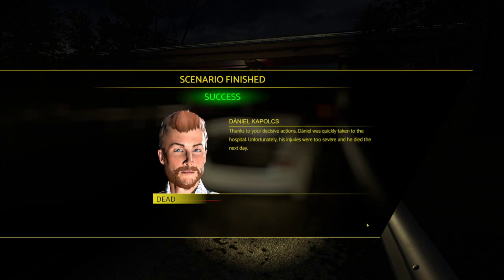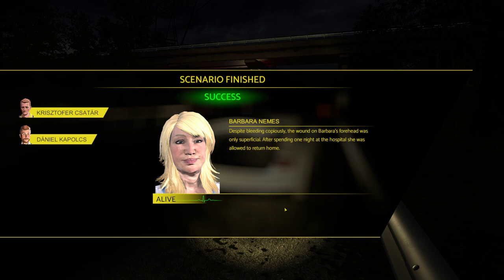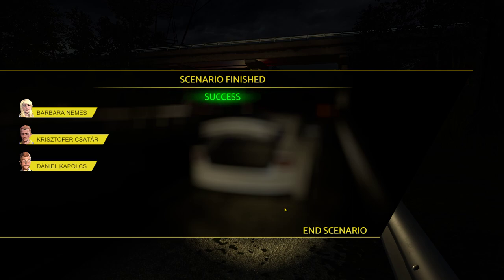I'm happy we succeeded. Daniel Kapalk - thanks to your decisive action, Daniel was quickly taken to the hospital. Unfortunately his injuries were too severe and he died the next day. Christopher - when Christopher's van collided with the sports car his seatbelt was too loose and he hit his head on the steering wheel, causing him to lose consciousness. He regained consciousness about an hour later, and for the next six months suffered from frequent headaches, but there were no lingering consequences and he returned to work soon after. Barbara - despite bleeding copiously, the wound on her forehead was only superficial. After spending one night at the hospital she was allowed to return home. Unfortunately one fatality, but it was a successful scenario.